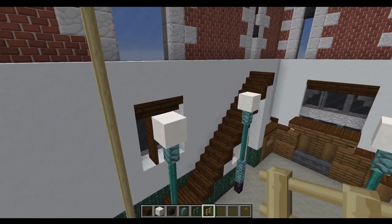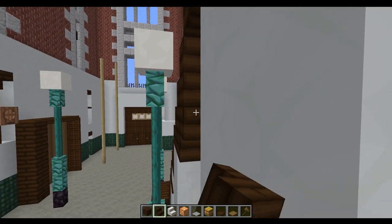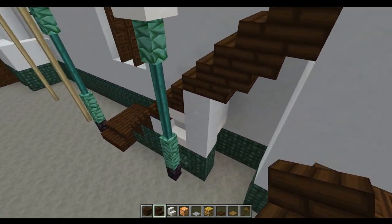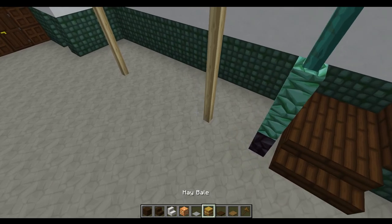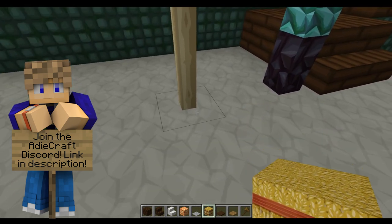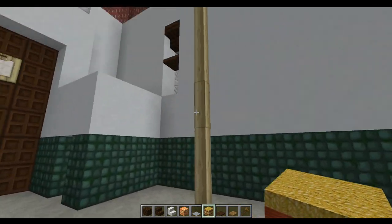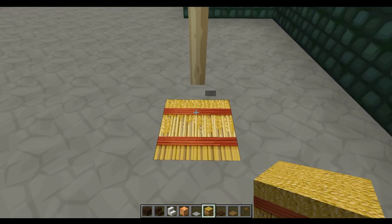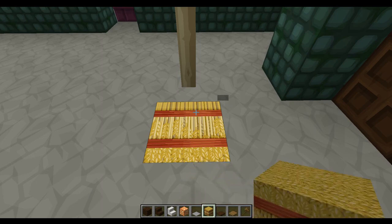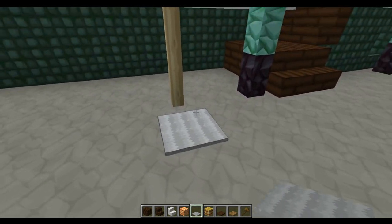Before we start on the next floor, just a couple of things to tidy up. Add upside-down stairs on the underside of the stairs going up — but not on the top block. Then add hay bales to these fire poles so they can actually be used. For the one closest to the stairs, knock out the block and place a hay bale. Come to the next one and place a hay bale on this side; the same with this one; and the last one goes into the middle. Then cover those up with some gray carpet — that means when you fall down using the fire poles you won't take any fall damage.